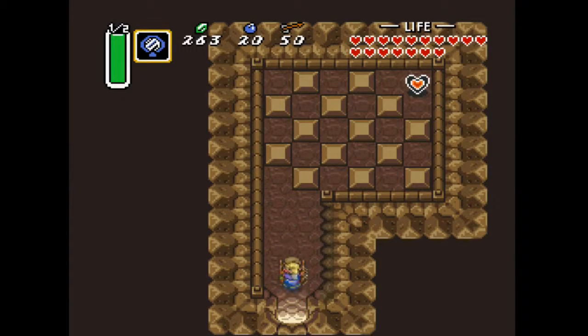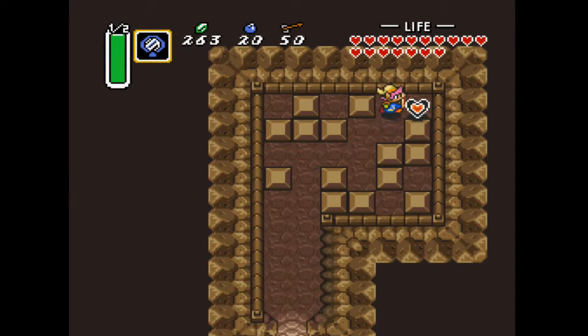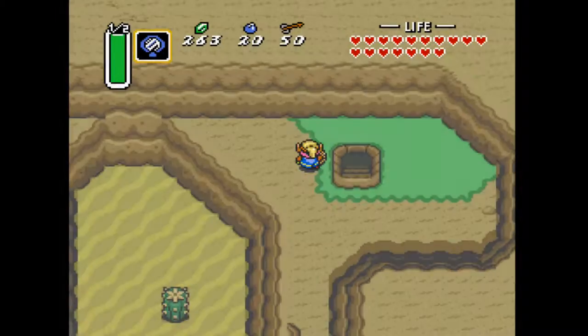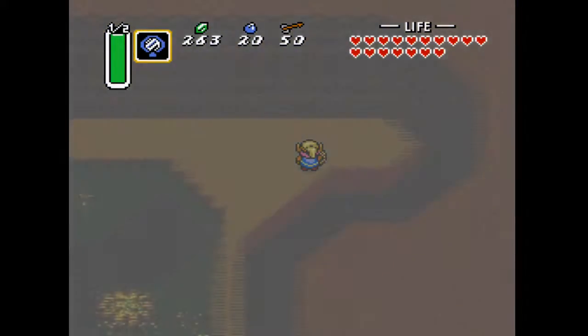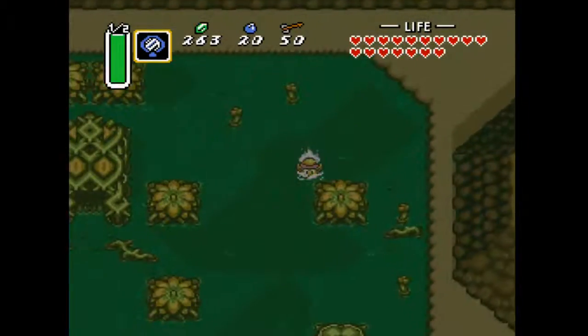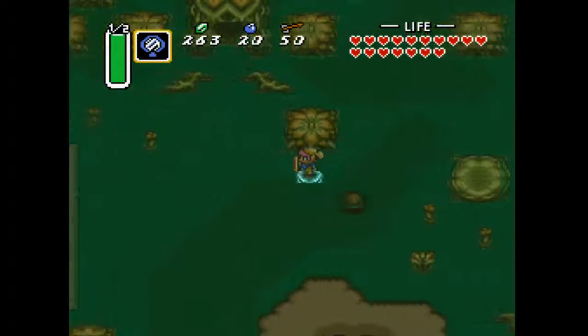Anyway, let's get another heart piece. Quite a lot around this swamp area — quite a lot of heart pieces. Easy enough little block maze. Back to the dark world. There's one more cave around there. Only one more that I know of — there might be another one somewhere, but it doesn't have anything special in it either way.